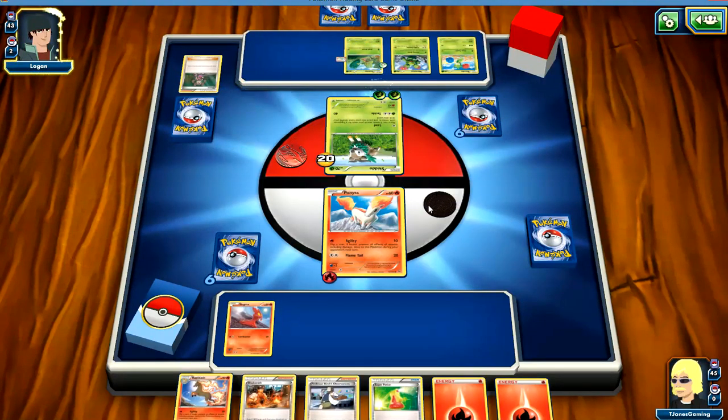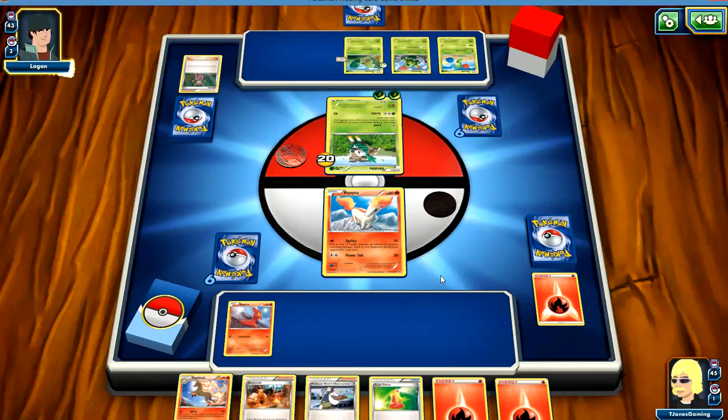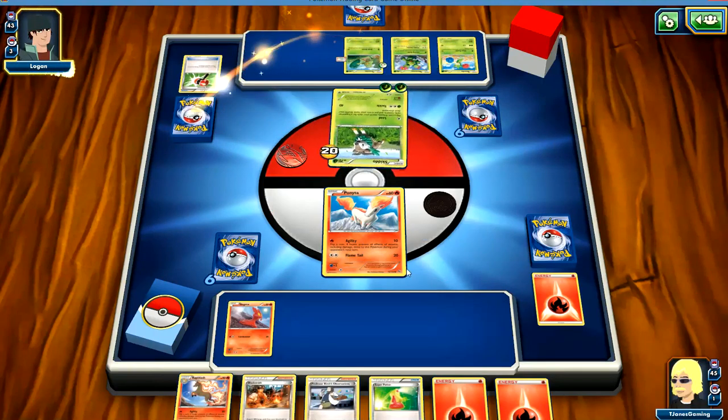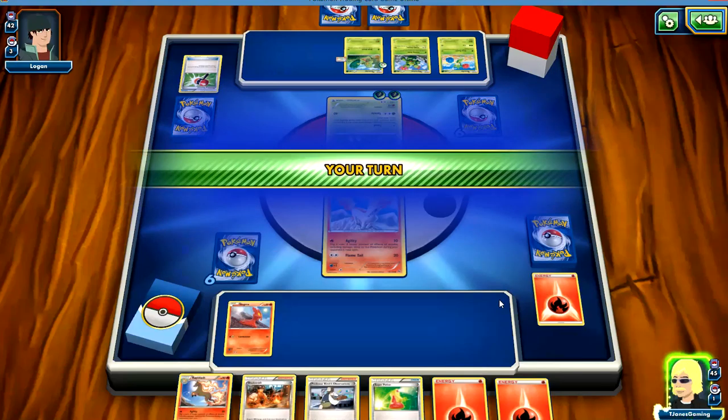We flipped a tail. So if he could attack this turn, then he could attack this turn. He forced me to discard my energy, and he got another one of those. And then he gets to draw a trainer card because he got a heads.